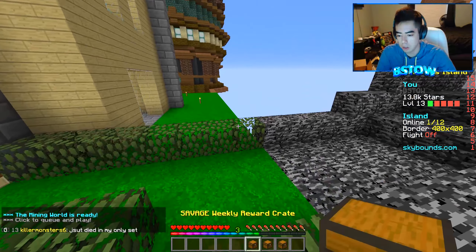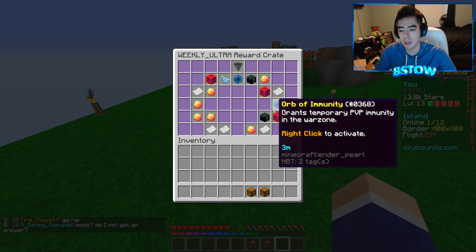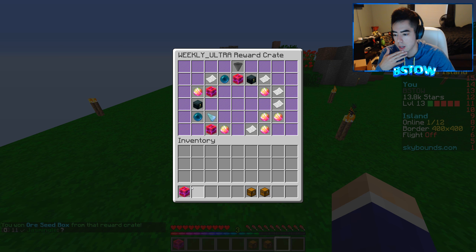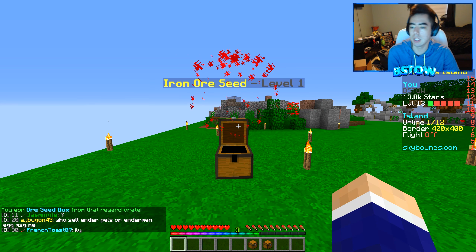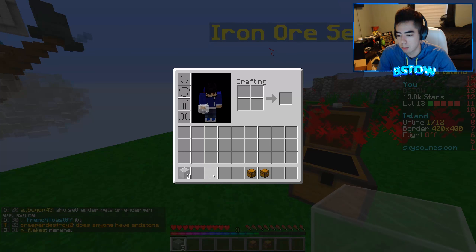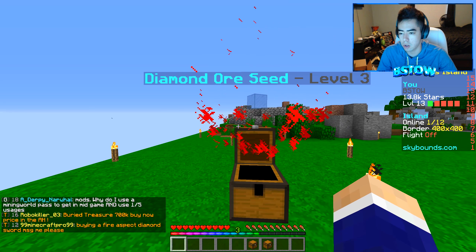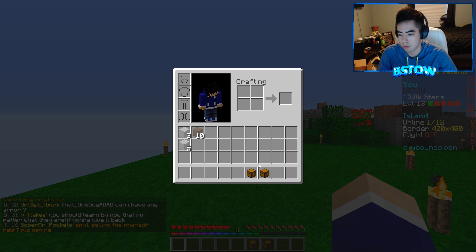Let's go ahead and open these crates — let's do the ultra first. We're obviously looking for immortal shards. I'd also like a thing of flight because I don't want to spend $25,000 on it, and money would be nice too. We got an ore seed box — that's good, we can use that. We need emerald and diamond. We got quartz ore — three of them — and ten iron ore, level one though. That was a rough one.